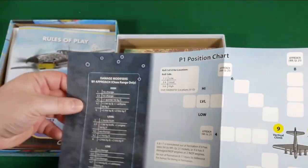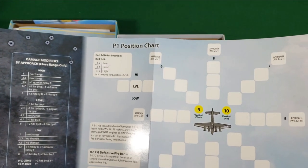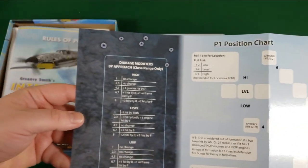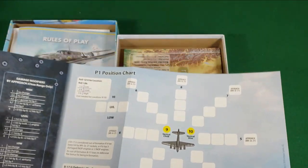We have some card stock here — a P1 position chart. As you're approaching the bombers, there are damage modifiers by approach. So you have this all set up on your board.